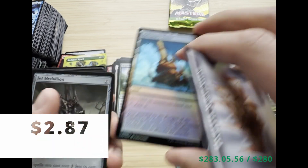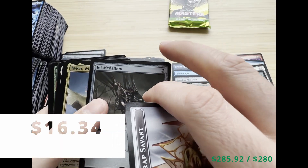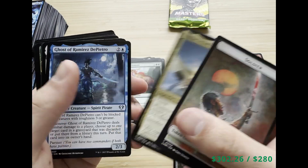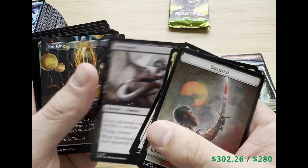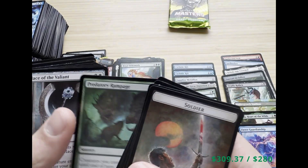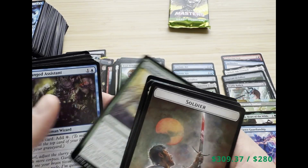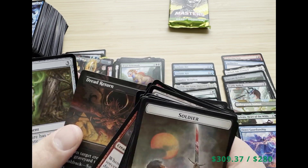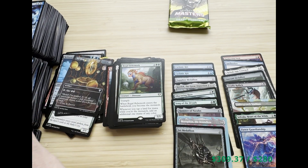We got Rebel Informer, Aqueduct Tower, Jet Medallion — that's one of the top medallion hits — Kykar Wind's Fury, and a borderless Sol Ring! That's about eight dollars if I'm not mistaken. And a Dread Return — that's a good uncommon.